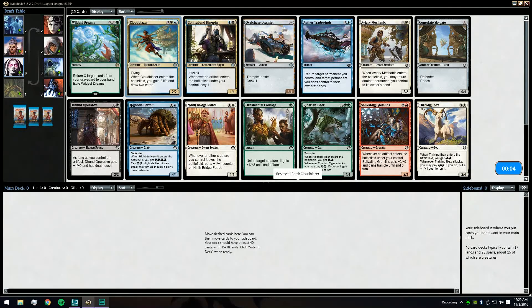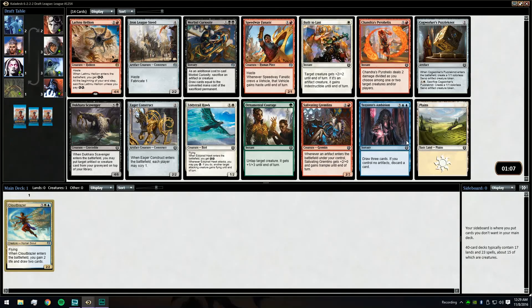Cloud Blazer is the card that really pushes you into the blink deck, and once you know you're in the blink deck you know what to pick up. Here we can take a Hellion, which is solid. There are lots of red cards here and not much to go with our first pick at all, so we're just going to take the Hellion.